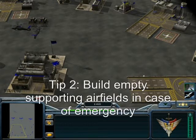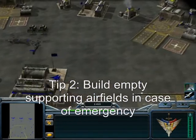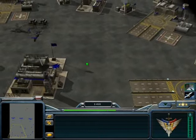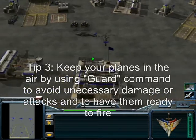You should always build empty airfields around your base, because if the enemy destroys one of the airfields your planes were using, the planes can use an empty emergency airfield. Also, always keep your planes in the air using the guard command, because if the enemy launches an anthrax bomb or a nuclear missile that leaves radiation, your planes won't take damage while airborne.